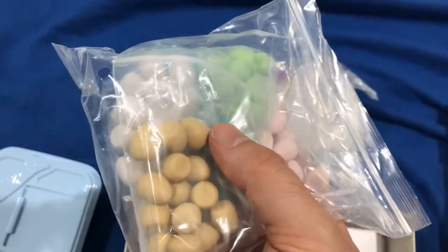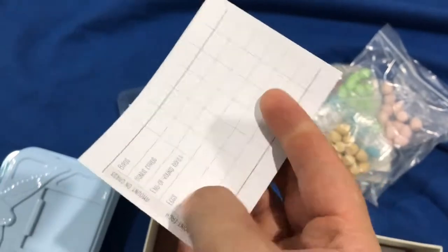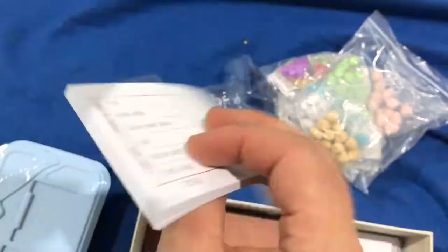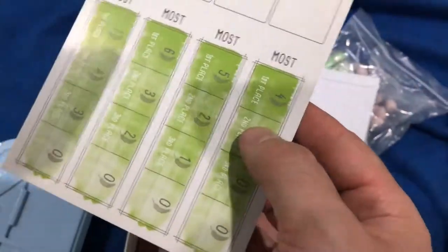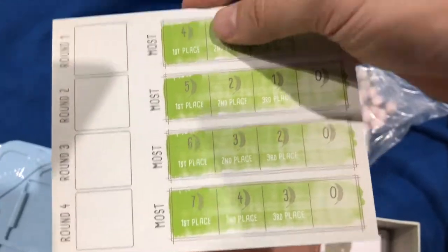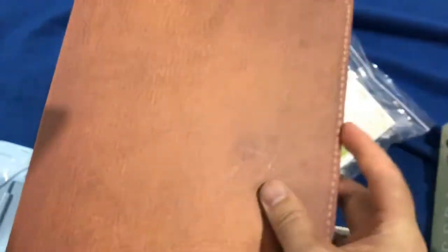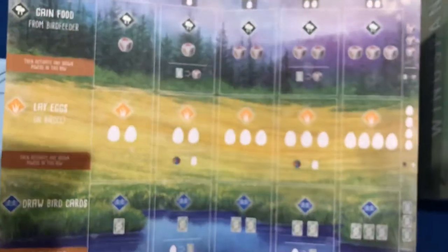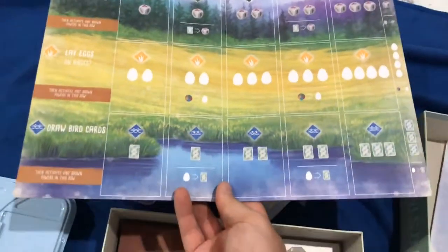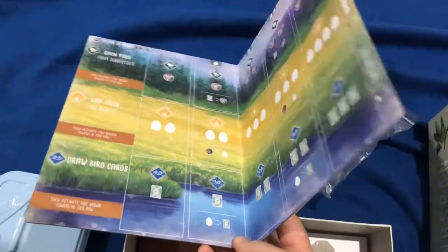There's some food for birds — resource cubes in all those colors. Here's all these little plastic eggs. Here is something I don't love but all games have them — a writing sheet to put down your score totals and a round tracker. Look at these player boards — they look like some sort of field book. Does it fold open? It does — oh that's nice!